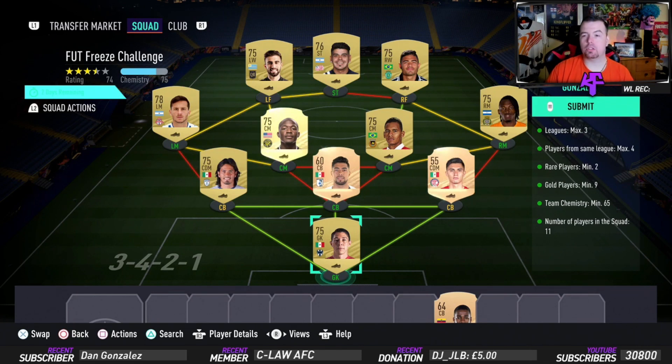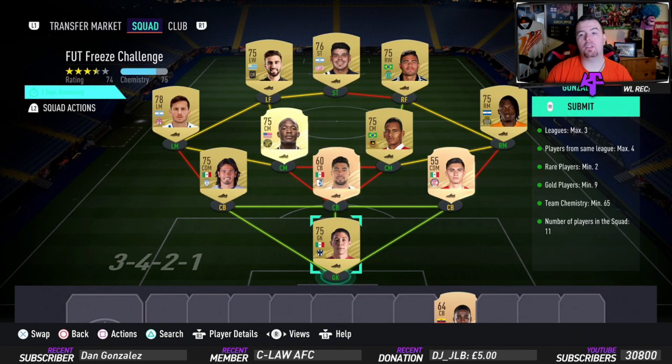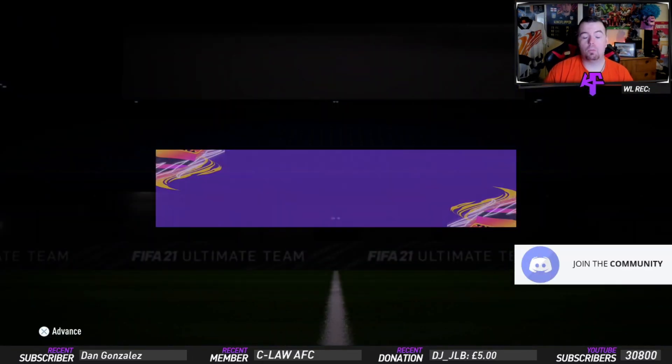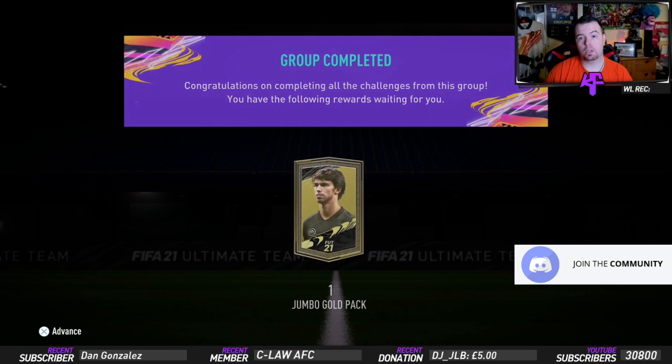Unfortunately this SBC is costing you 5.6k — nearly 6k for a jumbo gold pack, which is not really going to make 6k back, which is a shame. I just don't understand it because the SBC before was actually worth it. EA needs to rethink stuff like this. If it was four gold players it would have definitely been worth it — probably cost about 3 to 4k — but it's just not worth it buying all the players.